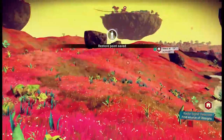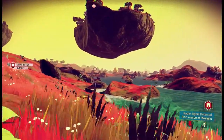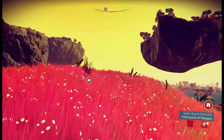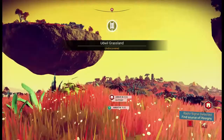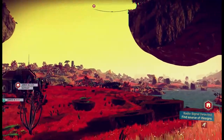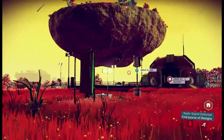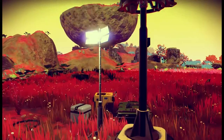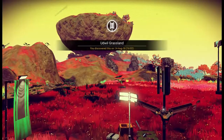I need to get my Steam controller sorted for better flying. There's a massive lump of gold just over there — I love this place so much more than that arctic wasteland. I have discovered Udwili Grassland or something like that. Is that a mountain of gold over there? We've triggered a beacon — and there's a save point! I didn't know there were external save points outside of your spaceship. It even tells you the date.